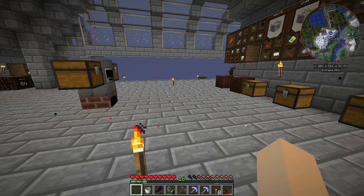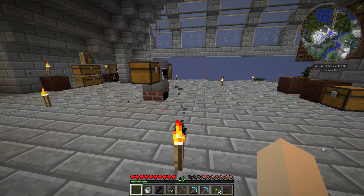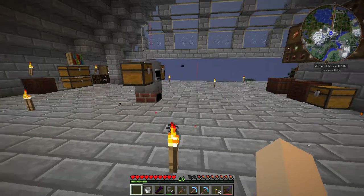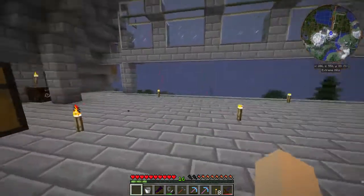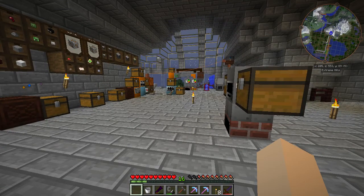Lumium wires can now be foamed and they will still emit light. The sea foam will glow in the dark if it is on. I can't wait to get into the sea foam stuff and try all that out.